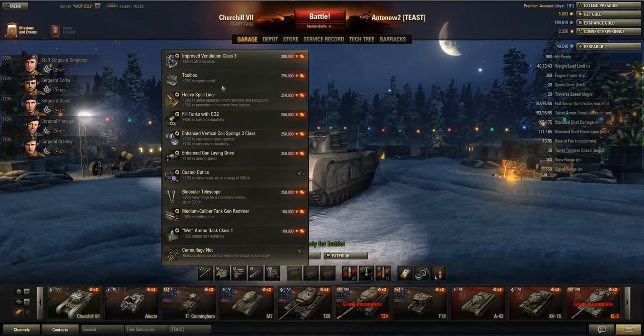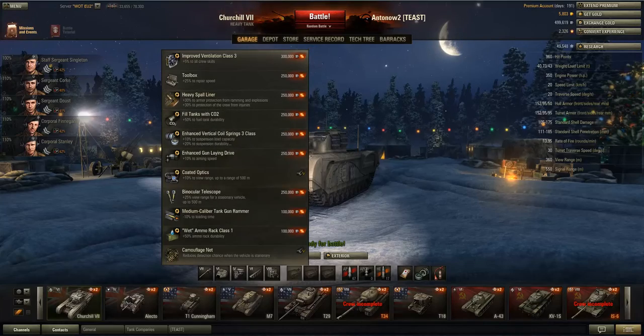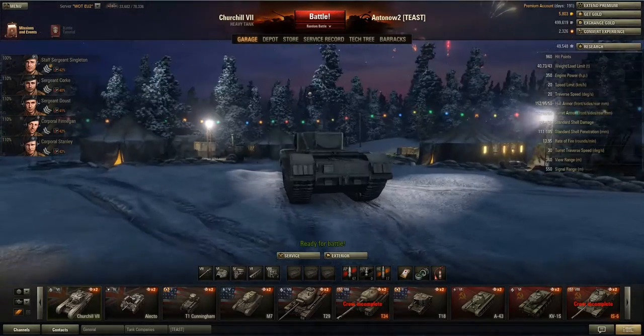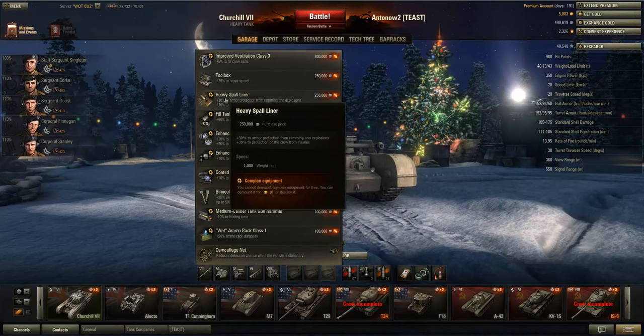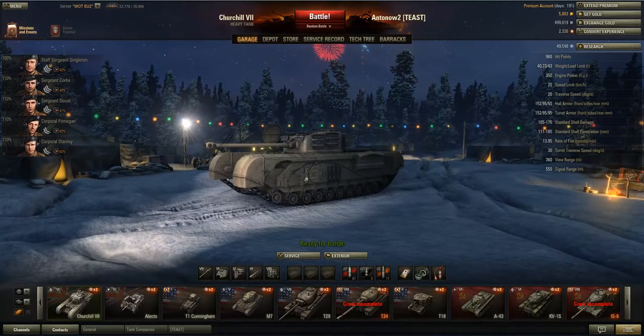The GLD would also be good, but your aiming time is quite good anyway so you don't really need it that much. You absolutely want to have Gun Rammer and Vents. Also a Spall Liner wouldn't be a bad idea — you can mount a heavy Spall Liner, and you are a really juicy artillery target as the top armor is really weak and you're very slow. However, after patch 8.6 there's not all that much arty around especially in low tier games, so I'd recommend Vents, Gun Rammer, and Toolbox or GLD.